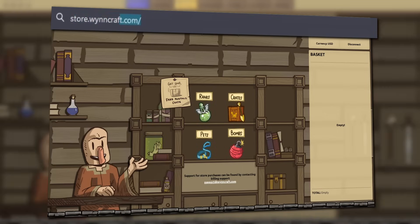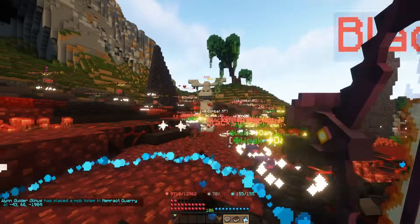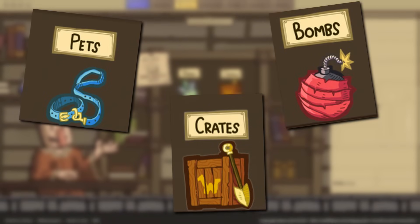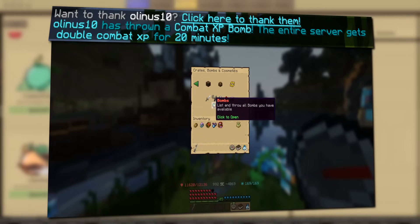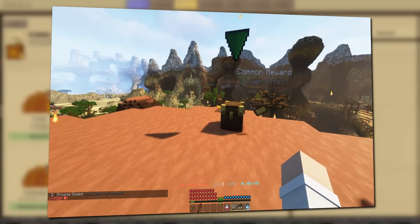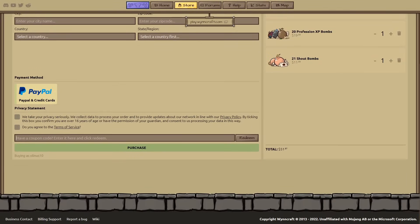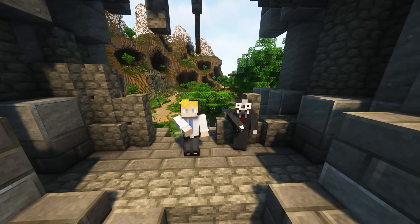On store.windcraft.com you can find several things to both help you and the server. Ranks give you different bonuses like mob totems, which increase mob spawn rates, and you can also get more slots for classes — but there's a whole list of perks. There's also pets, crates, and bombs. Pets can for example help you in battle, and there is a free pet anyone can claim. Bombs add, for example, double XP for the entire world for 20 minutes, or they can let you shout a message to the whole server. Crates basically give you in-game cosmetics, and every month everyone can claim one free crate. If you want to get anything from the store, make sure to use the coupon code OLLI10OFF for 10% off everything. This video is not sponsored — it's just something Salted and I wanted to do for you guys.